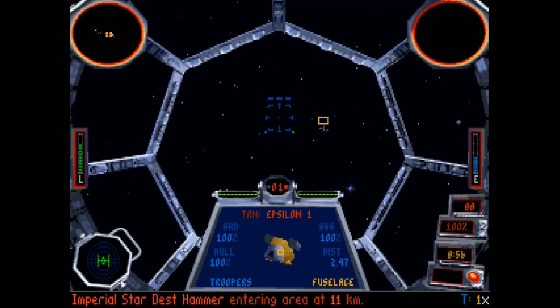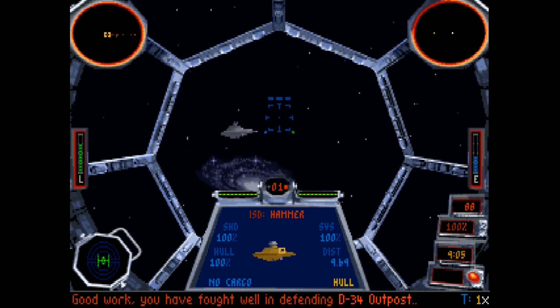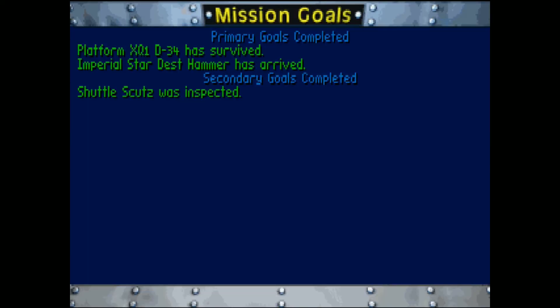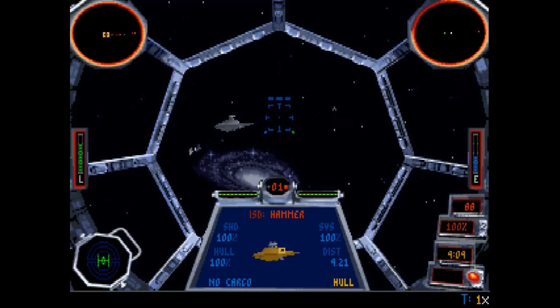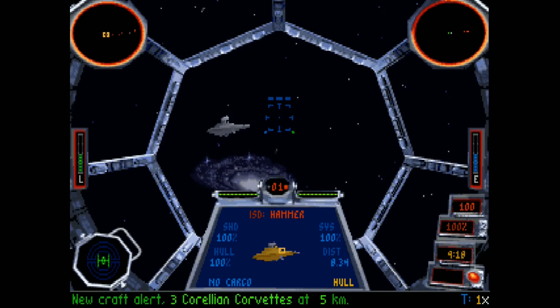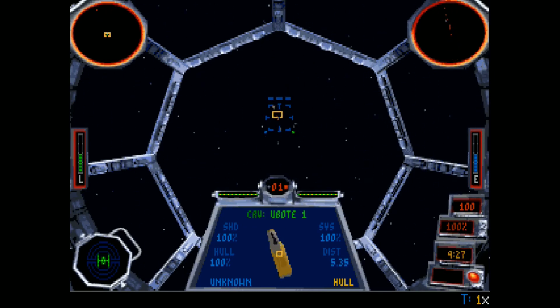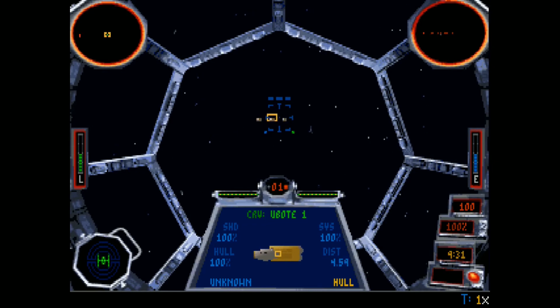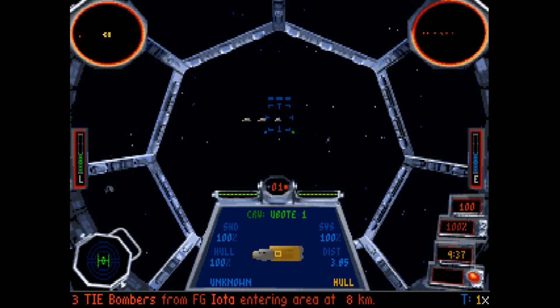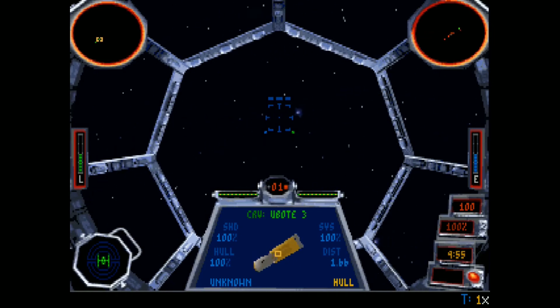Primary objectives completed — the Emperor will be pleased. The Star Destroyer Hammer has arrived. Let's check our objectives and see — shuttle Scuts was inspected. Three Corellian Corvettes? That could be a problem. They can't launch fighters. Three TIE Bombers are coming in to take care of those. What could they possibly want? I don't want to get too close to those — those things will rip me to pieces.